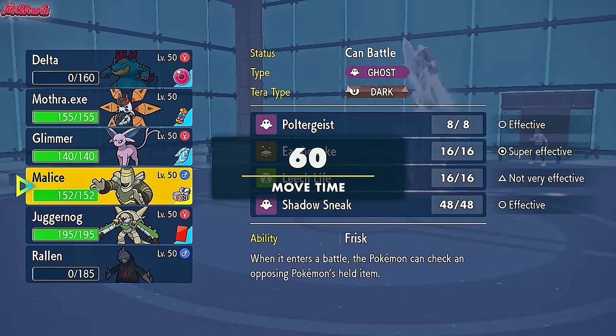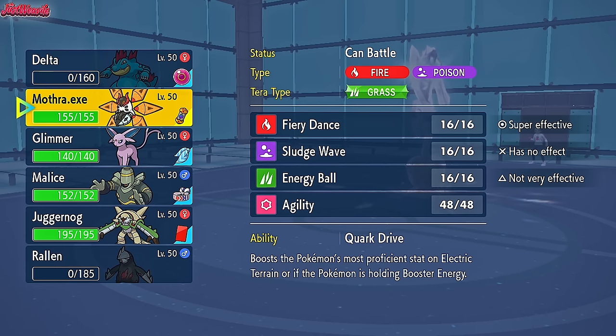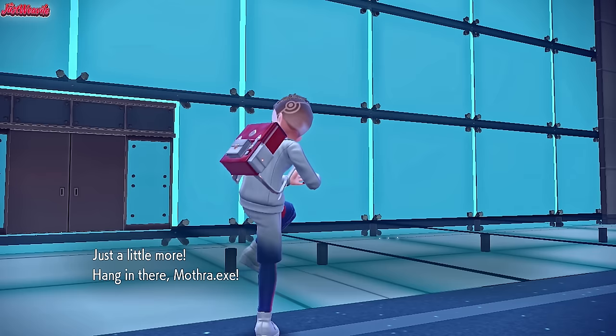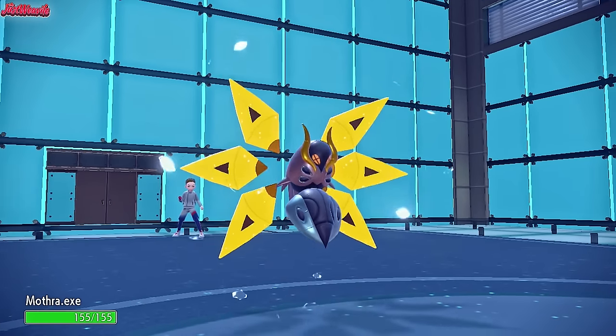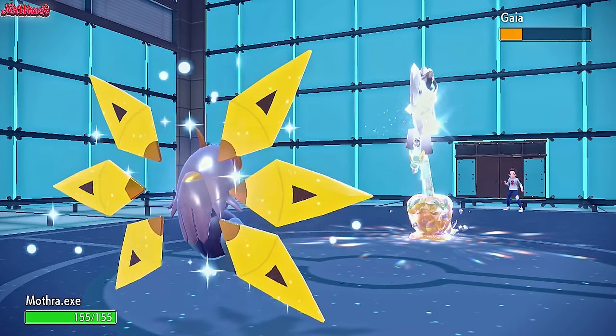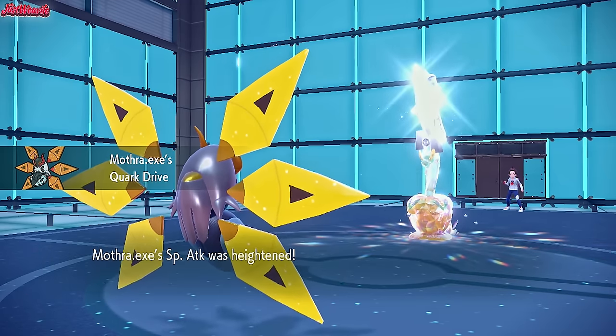So now I'm leaning towards Poltergeist on the Dustox or Earthquake. I'm also leaning towards the Iron Moth — Iron Moth could be really good here. In fact, I am going to go Iron Moth. Iron Moth comes in right now. Mothra.exe comes in, nice and shiny — gotta love it. We get that Booster Energy in Special Attack.